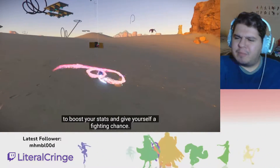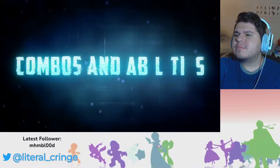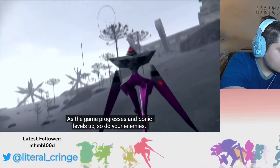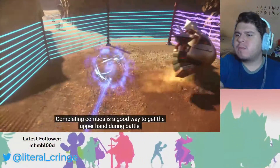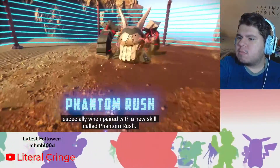Oh god, that poppin' — Jesus Christ. As the game progresses and Sonic levels up, so do your enemies. Completing combos is a good way to get the upper hand during battle, especially when paired with a new skill called Phantom Rush.